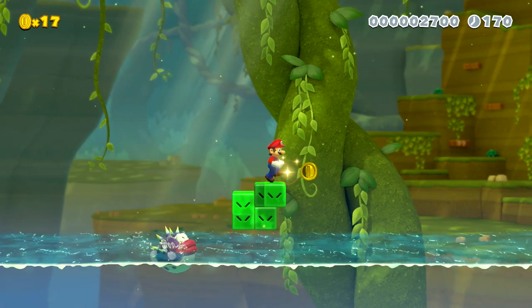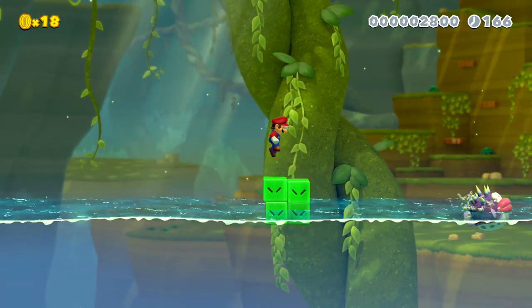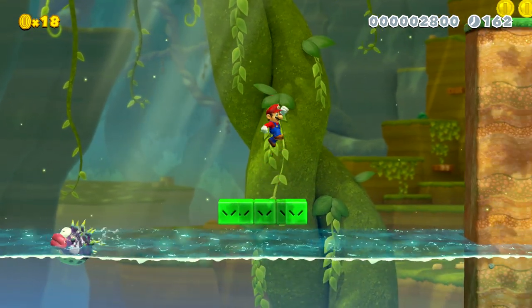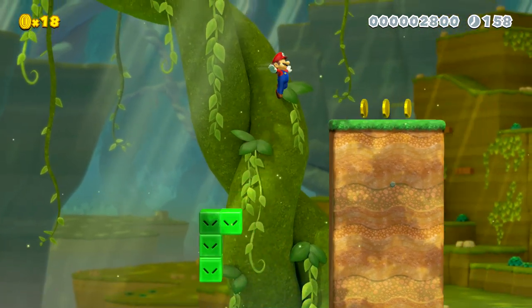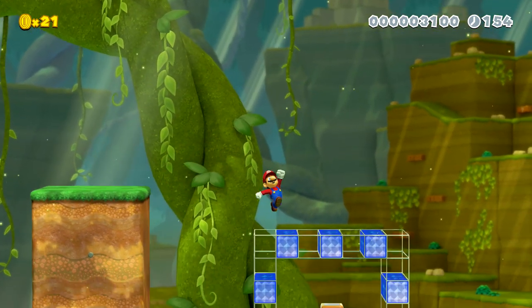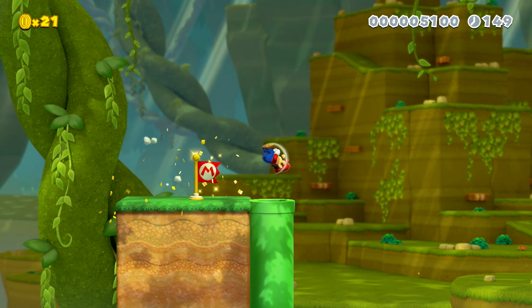It looks like I'm supposed to go down this way — I almost fell to my doom there. And we get a checkpoint, that's nice. Down the pipe we go. Looks like the Puffer Fish is going to be chasing me — not much I can do about it. Looks like if I was Tiny Mario I could have gotten up there and gotten 50 coins. Blooper — that's not fair, I wanted a power up.